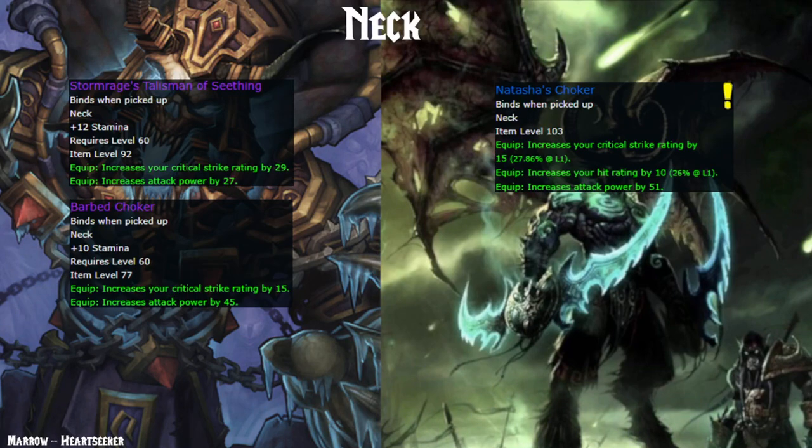Necks are a pretty straightforward choice. The best in slot is Stormrage's Talisman of Seething, or you could also be using the Barb Choker, but it doesn't really matter — Natasha's Choker is just very easily attainable from a quest in Blade's Edge Mountains, and there's no reason not to pick it up on your way to 70.